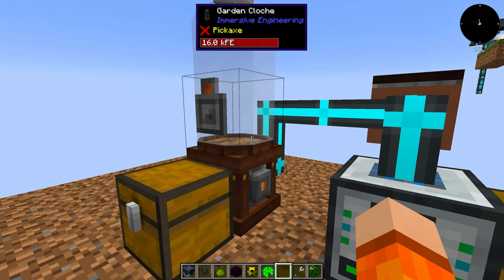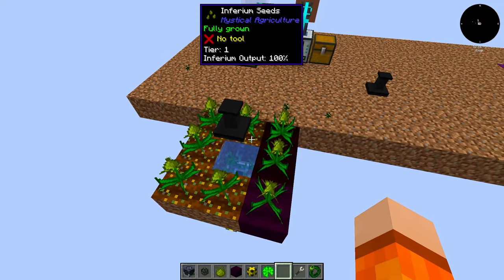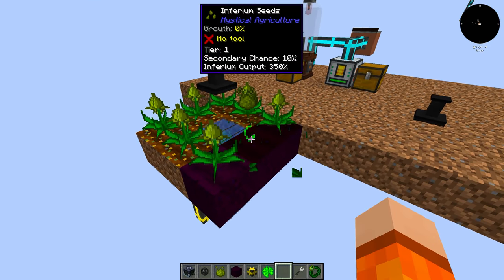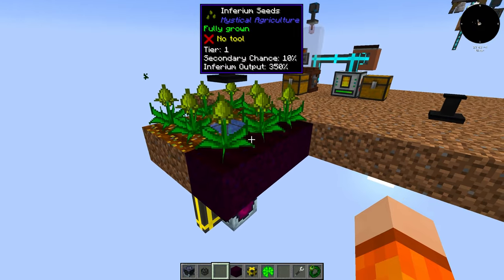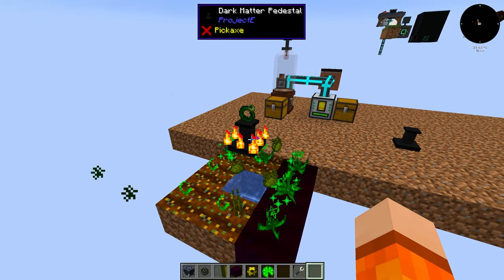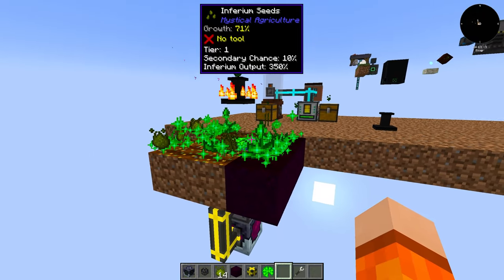I also tested the garden cloche from Immersive Engineering — awful, not viable at all. So then I thought: why not actually plant the seeds and farm them in-world? I tested seeds planted on fertilized farmland, but after testing, insanium farmland is much more efficient — we get a better output yield, giving us like four at a time. Underneath we have a plant sower to replant the seeds. For collection, the harvest goddess band is the most efficient way. The growth rate can also be improved with the lily pad of fertility, so I think this is going to be the fastest method.